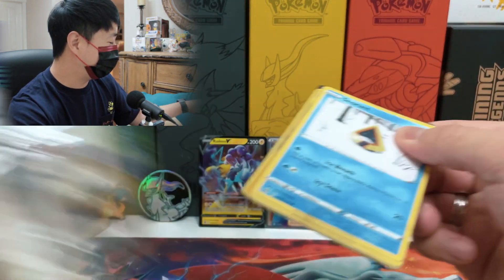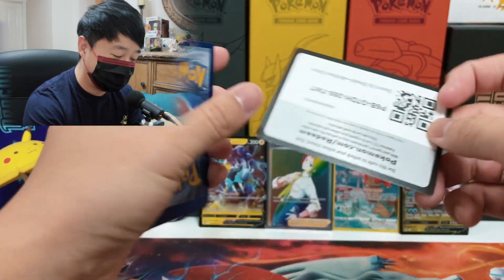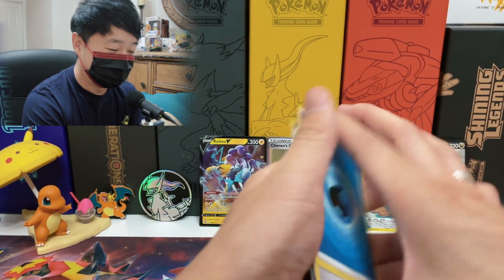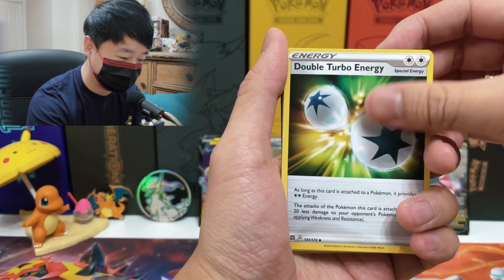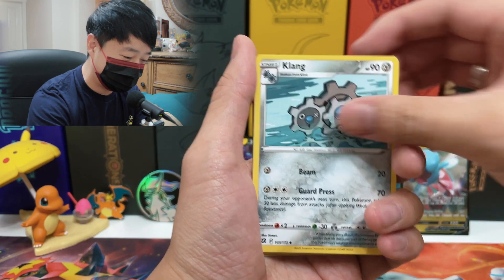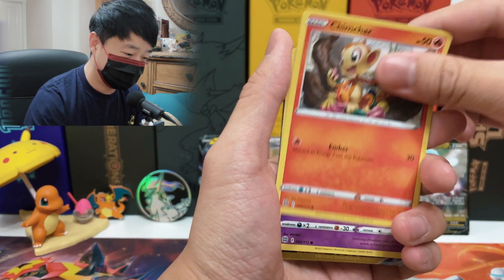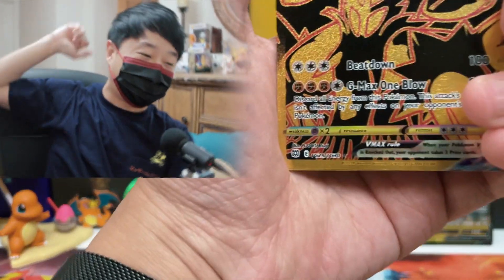So we had a white coat card and we got Dracovish V! Look at its cheek — it looks like a squirrel stuffing food in its cheeks. A white coat card can still give you a V card. I still have one more black border coming if the stats are correct — I hope they don't mess this one up again.